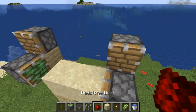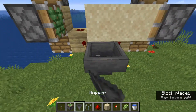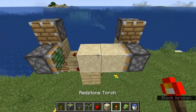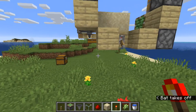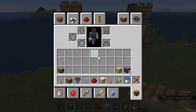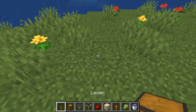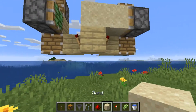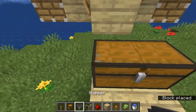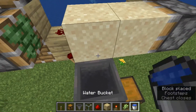Now we need to build the collecting system. Wait, I broke something — okay, that doesn't need that. I forgot to get a chest, so we can just build up here and put it right here, and a hopper going in like that.